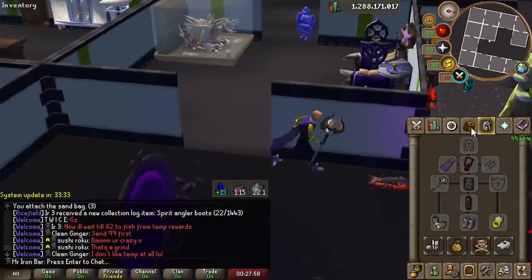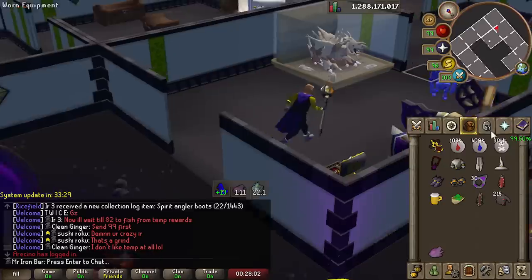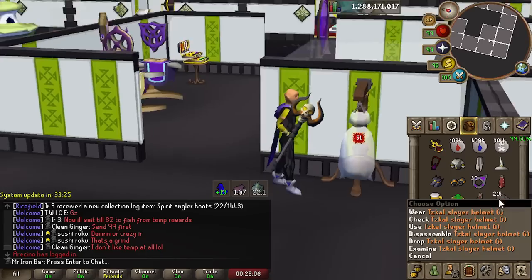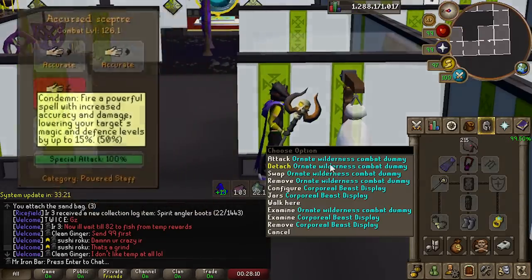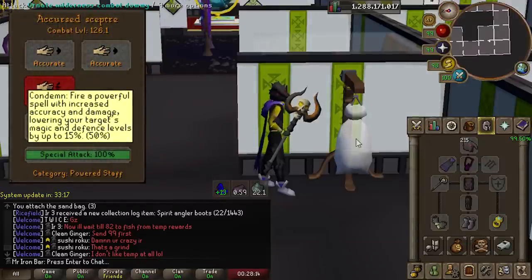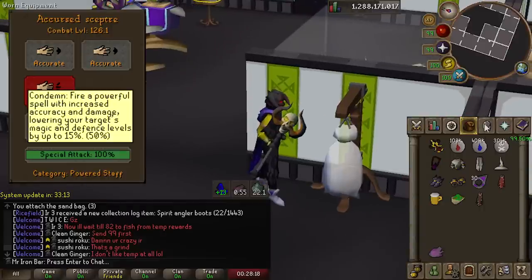Its basic Trident-like attack doesn't hit as high as the Trident outside of the wilderness, but it is still decent on its own. The main use of the weapon, however, outside of the wilderness is going to be the special attack Condemn. The special attack of this scepter is super interesting as it has a 50% accuracy and damage boost using only 50% special.